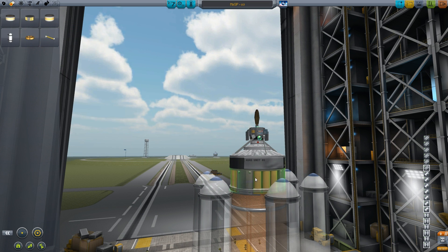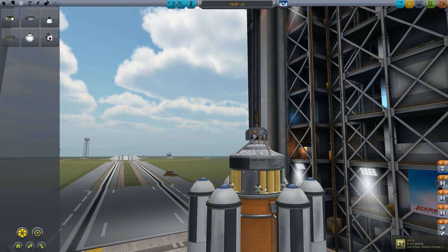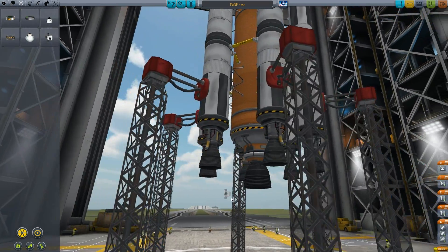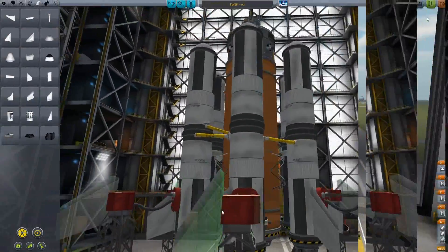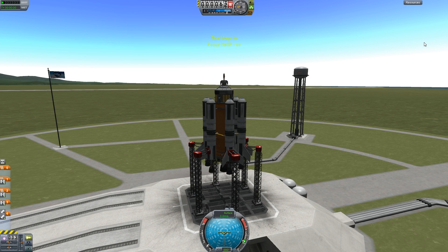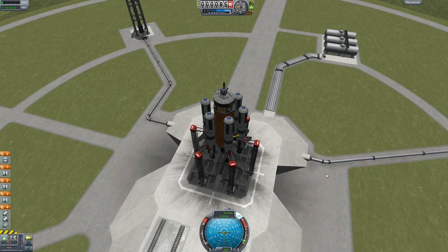Let's grab some RCS fuel, put that on there, and add a few RCS thrusters. It wants to put six on — I don't want six, just four. And four down the bottom as well — maybe six, just for good measure. Okay, now we're ready to set off. Let's launch. Twelve minutes into the building sequence, always making rookie mistakes like that. That's what it's like to be in Mark V. Five, three, two, one.